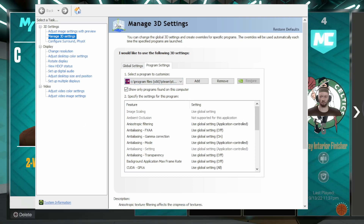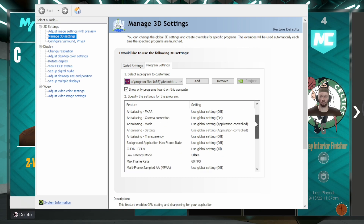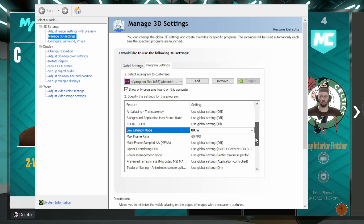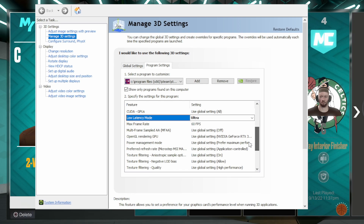Next, go to Program Settings, then browse and grab your game — NBA 2K23 — and put it in the drop-down menu. Then you're going to want to go down to Low Latency Mode and change this to Ultra. I think it says 'Use Global Settings' by default. Then go to Max Frame Rate and turn that to 60 fps.